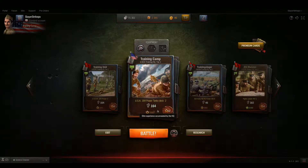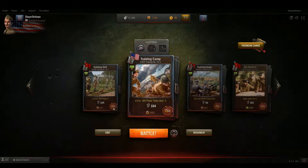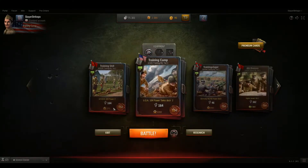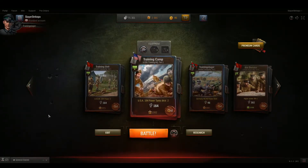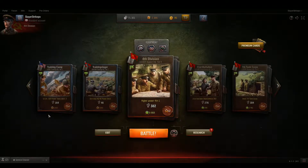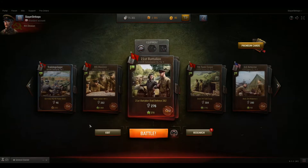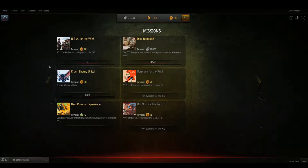Another thing the tutorial does not go over is that every single one of your decks gets a x2 or x3 — whatever it happens to be — every day. It's just like in World of Tanks where each of your tanks gets a x2. In this, each of your deck headquarters gets a x2 — not each deck you make with the headquarters, just the headquarters itself. There are also missions, which you can find by clicking this tab up here. Current missions going on right now are five battles with each nation. You complete it, you get 70 tokens.